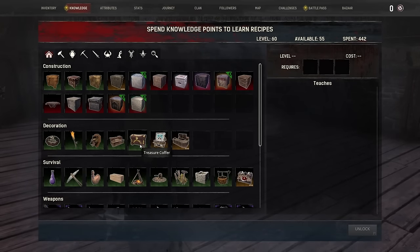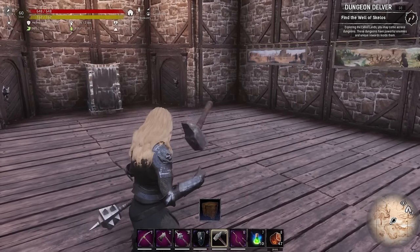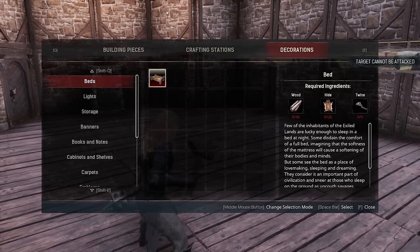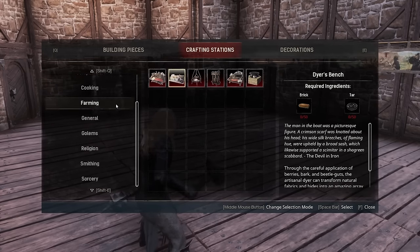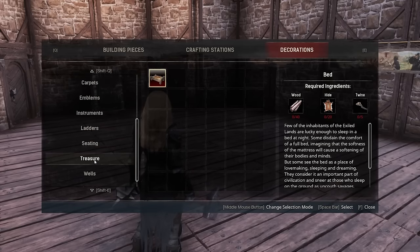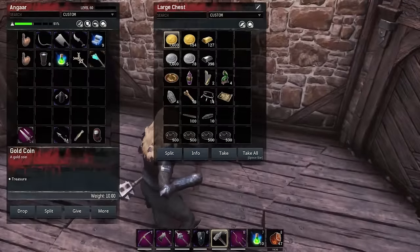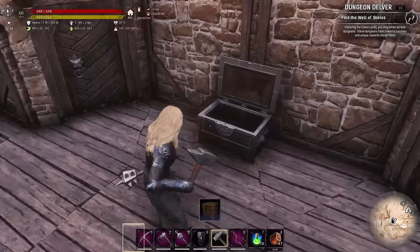We already learned the coffer recipe - it's called the treasure coffer and it's crafted with a construction hammer. If we go to decoration, you can see they've made a lot more categories. Go to the treasure section - there's the treasure coffer, and it requires 15 shaped wood and 5 iron reinforcements. So it's kind of the same as one of these large chests. We're going to need 15 shaped wood and 5 iron reinforcements.